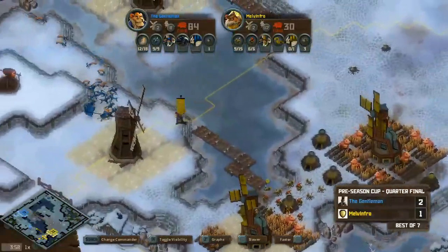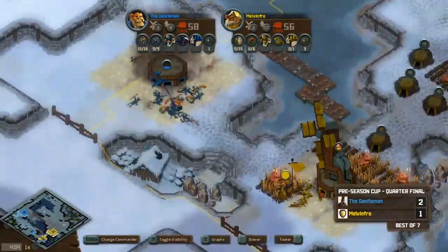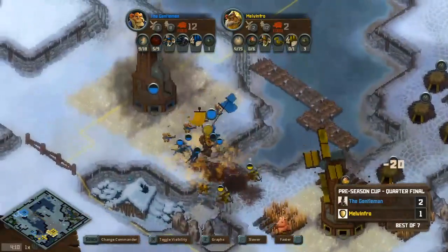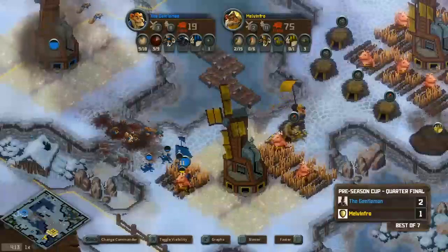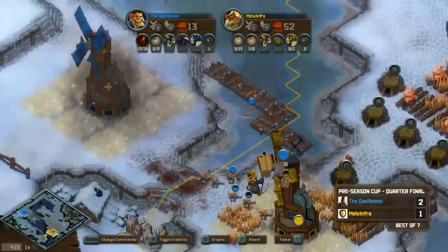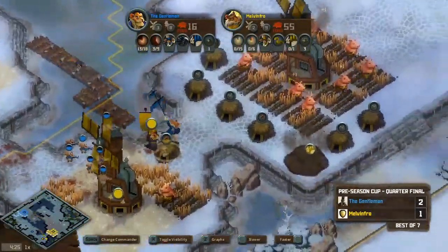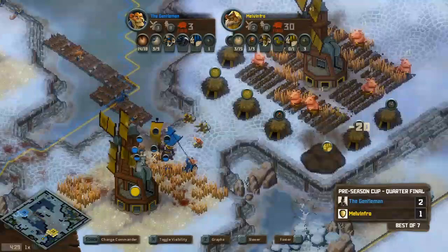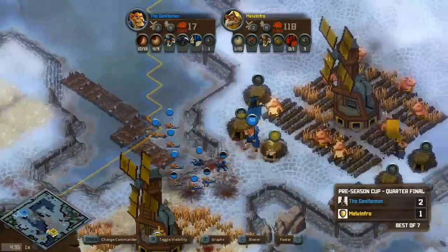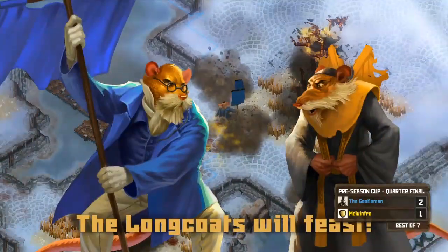Gent goes for an aggressive expansion. With the squizzards he uses the squirrels to take out the toads. Melvinfro does good micro keeping things alive as long as he can, but still loses the fight — the DPS from squizzards is too much. They pour through; the volleys of squirrel shots are overwhelming for Melvinfro. He also teched up into the owl, which the commentator feels was a little too greedy. The tier one reinforcements for Gent pour in and that takes another game — Game 4 goes to Gent.